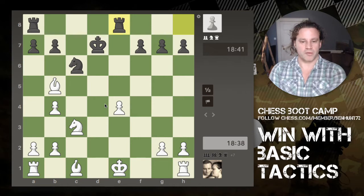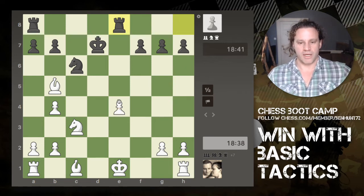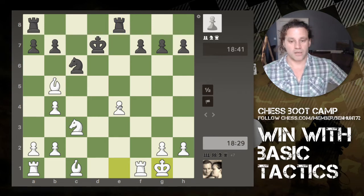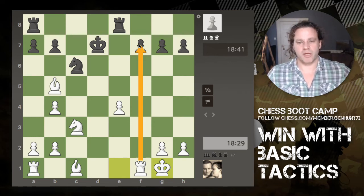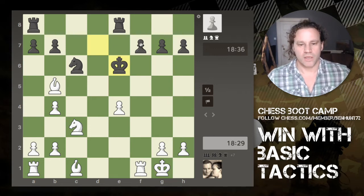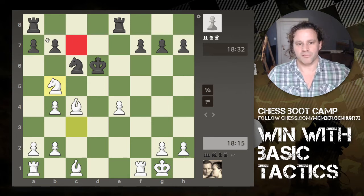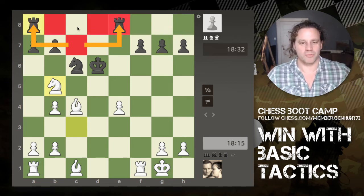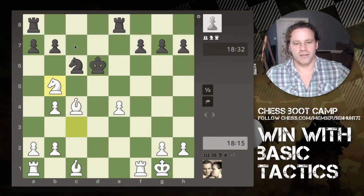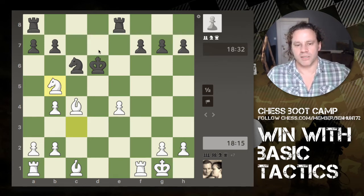I bring my knight in — the pawn is still undefended but the knight is still pinned because the king moved along the same diagonal, so the knight cannot legally move. I bring my other piece into the game; my knight is defending the pawn on e4 so I'm unconcerned. The rook comes along attacking that pawn but it doesn't matter because my knight defends it. I proceed to castle, putting my rook on the semi-open f-file and looking at one of the undefended pawns.